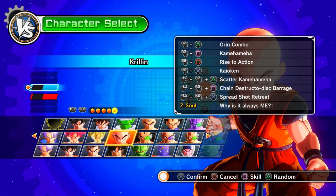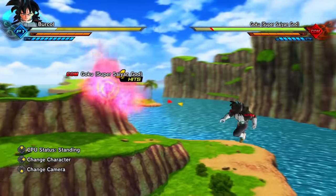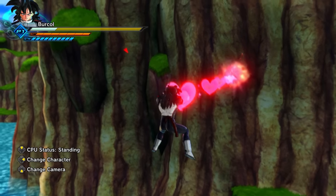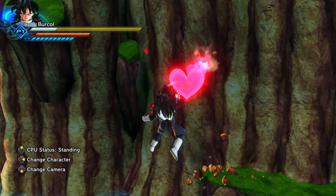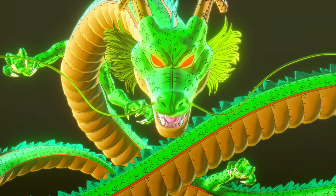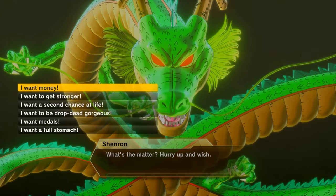By using a specific super soul you can change your basic ki blast into a heart shape, like what Ribrianne uses in Xenoverse 2 and Dragon Ball Super — this is also a super soul obtainable from a raid. If you summon Shenron with the Dragon Balls and then wait, Shenron will get a little impatient and say some out-of-character, funny lines.